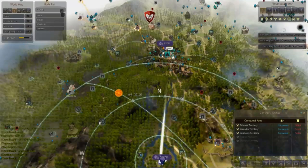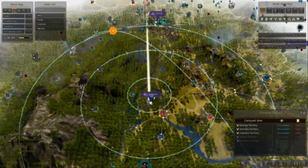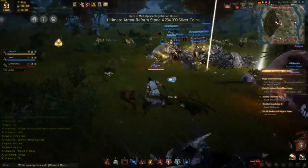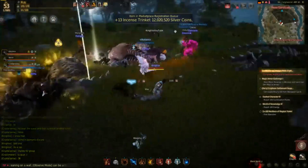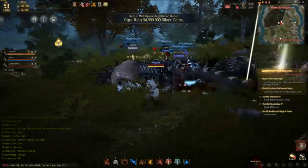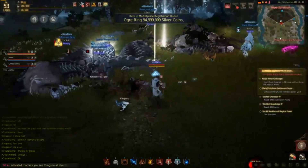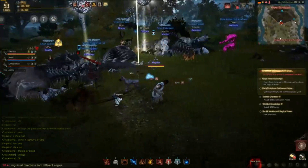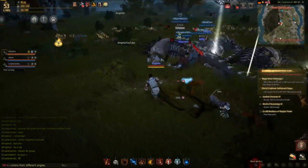This place is south of Caltheon, and when you make the trolls it'll tell you exactly where it's at. You'll come here and it'll be a little island — you'll have to swim over. As you can see, a bunch of people are constantly doing these trolls all day long, every day.